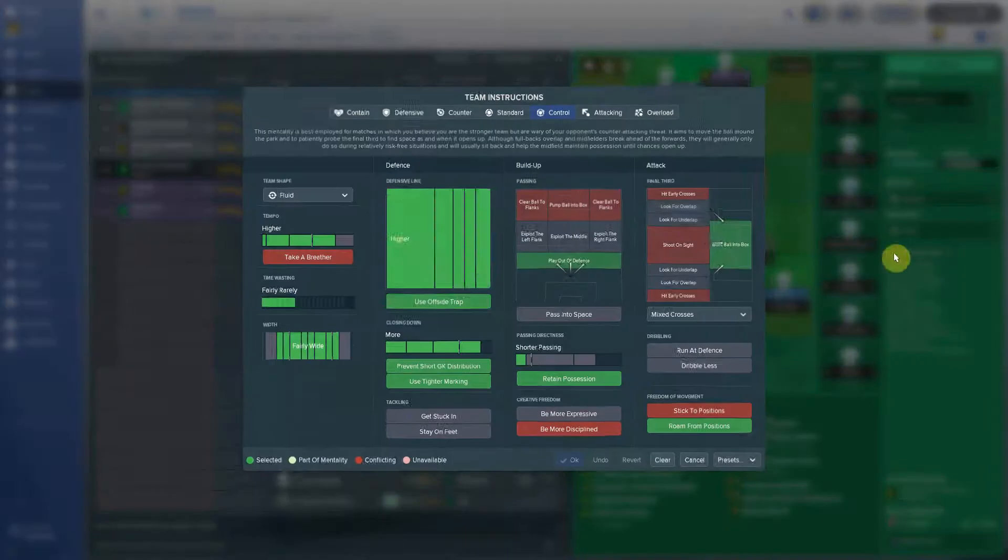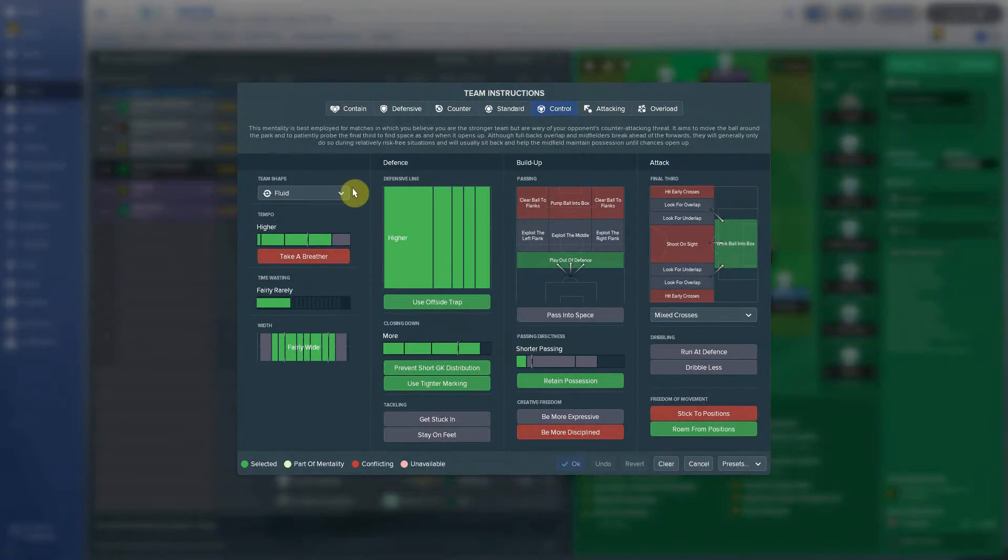To recreate this tactic you have to use a lot of functions. They play higher tempo — Real Madrid play higher tempo — and they play very fluid. Everyone is attacking and taking risks in Madrid. They play control, so they are not pure attack. The defense is extremely high in Madrid. They play offside trap. I think they are even playing wide — I didn't dare touch that one. And closing down: more.